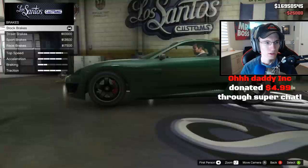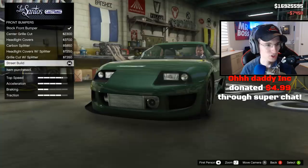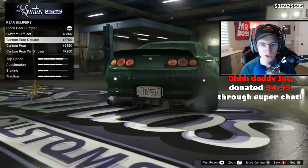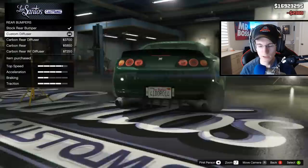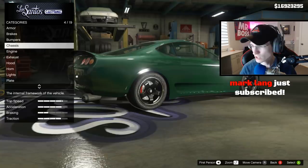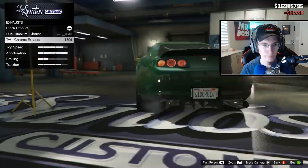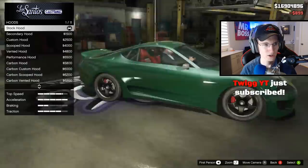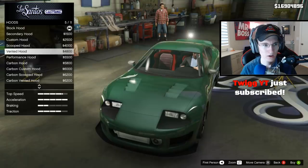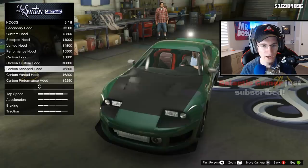Let me cross the Vapid Cara Cara off the list. Here we go - this is the Toyota Supra, the Dinka Jester Classic. If you're driving around Grove Street - bumpers: center cut grill, headlight covers, carbon splitter, headlight covers with splitter, grill cut with splitter, street build - that's fancy. Rear bumpers: custom diffuser, carbon rear diffuser, carbon rear, and carbon rear with diffuser - going with custom diffuser. Chassis upgrades: secondary cage, chrome cage, race seats with secondary cage, race seats with chrome cage - let's go race seats with chrome.